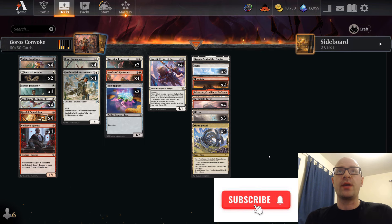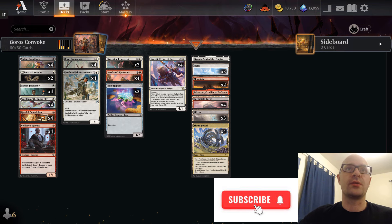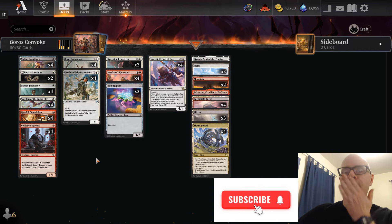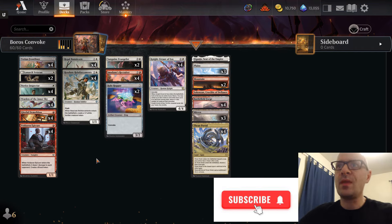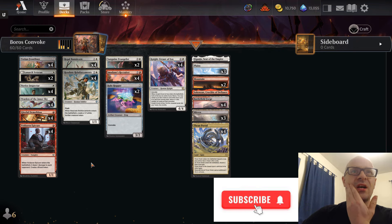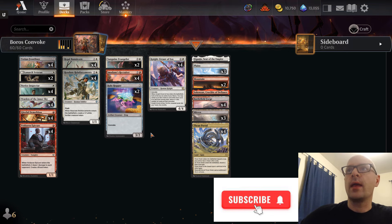Hey guys, I'm here with a new set for Standard and been looking at brewing a couple different decks, but the one that jumped out at me first was Boros Convoke. With the addition of Novice Inspector, I think this really takes the deck to the next level. I rebuilt it and tried to make it as low to the ground as possible. It runs 18 lands, 22 one-drops, eight two-drops, eight three-drops, and then Nightearn or Vos which is kind of somewhere in between.